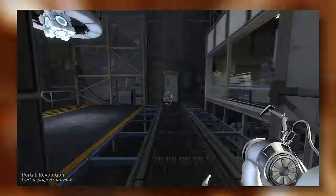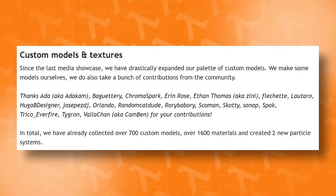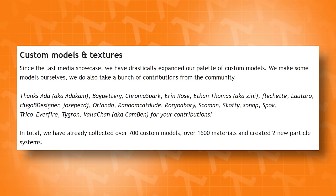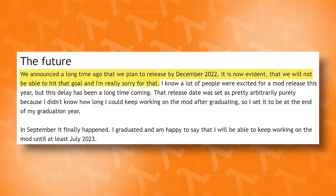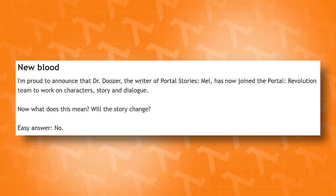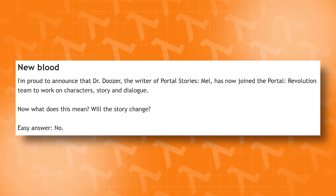In August of 2021, the team expanded even more, now with seven people helping out. They have also amassed over 700 custom models, 1,600 materials, and two new particle systems — not everything was made by themselves, there have been a lot of model contributors over the years, but that's still a pretty impressive number. It was also announced that the game has a release date of December 2022; however, in a media update that came out this year, this release date has been moved to early 2023. It was also announced this year that the writer for Portal Stories: Mel, Mr. Dooser, has joined the team to help with the story and dialogue for the mod.